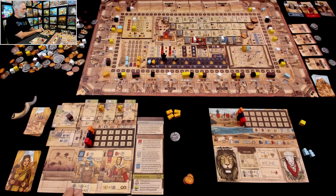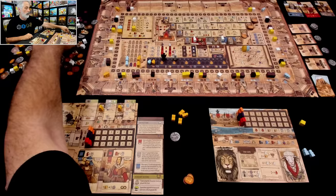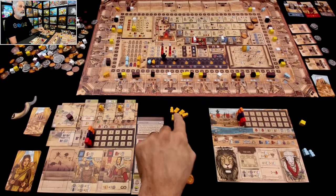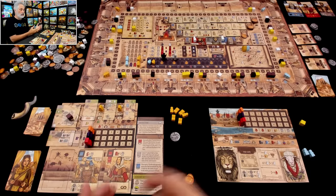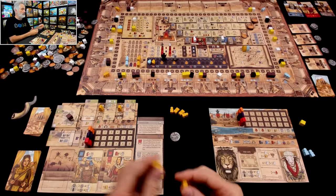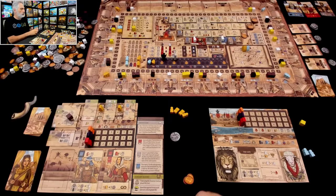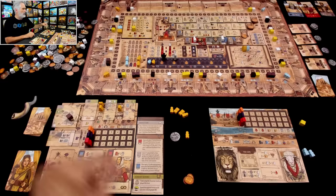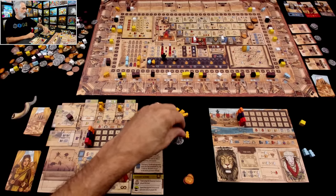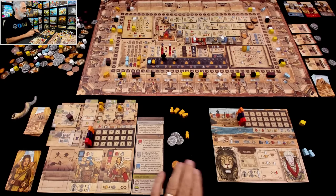I engaged in trade, spent coins to get two more followers - except this is a lot more mouths to feed. For every one of these I don't feed during Sabbath, I lose two points. So that can be painful - that's why we started with 10 points because we could lose some. I've done my trade but haven't done my main action yet. Now I've got all these people, so I can do more elder and merchant actions. I'm going to send one of them over to do a merchant action to get two more coins and some more food.